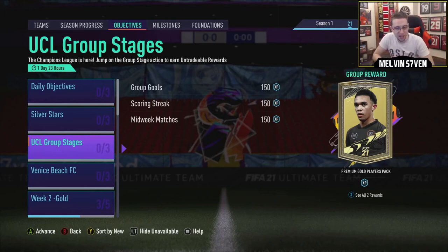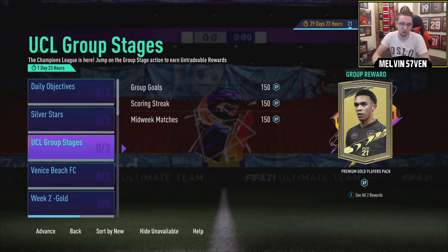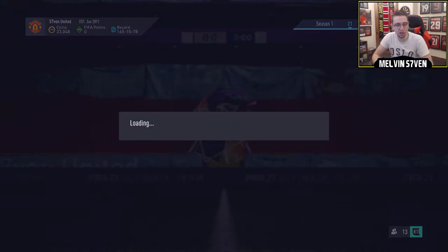What up, it's Melvin7 here and today I'm showing you the quickest way to complete the UCL group stages objective and then what to do with your two common UCL cards. First of all, you're going to be wanting to jump onto squad battles straight away and score seven goals, minimum semi-pro. I'm going to try and do this on legendary in one game against the easiest team. You just pick what you're comfortable with that you think you'll be able to score seven goals in.